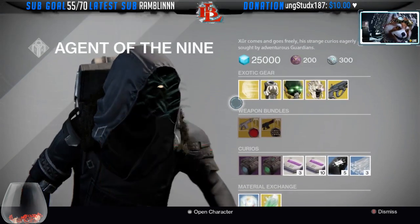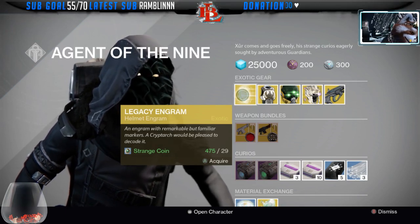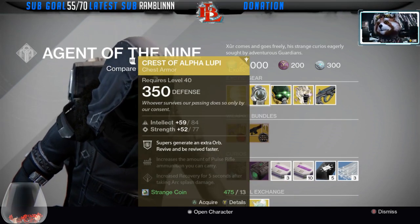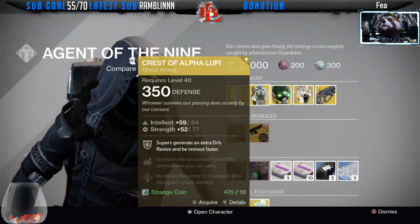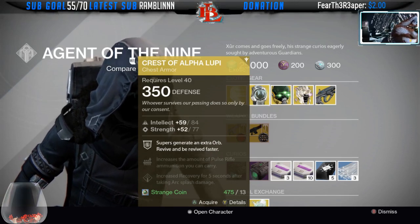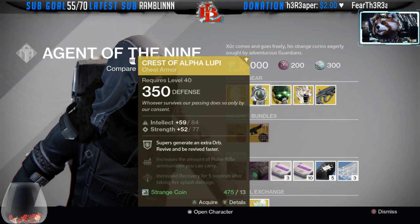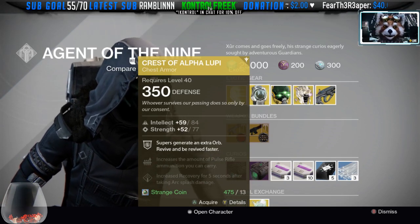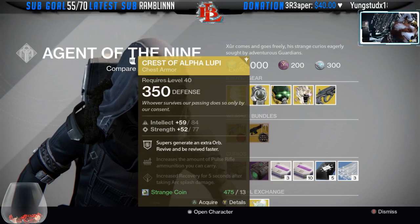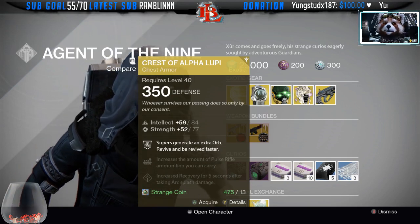Let's see what Xur has. So we have legacy engrams — as you guys know, these are all for old exotics. So if you're trying to get something old, legacy engrams is the way to go. Then we have the Crest of Alpha Lupi. A couple of you guys might be missing this one, but if you are, remember this gives you the ability to revive your teammates a lot faster. So if you're doing Trials and you're not so good at PvP, the Crest of Alpha Lupi is really good because it helps you revive teammates faster, and they can revive you quickly too. Definitely pick this up if you're into PvP.